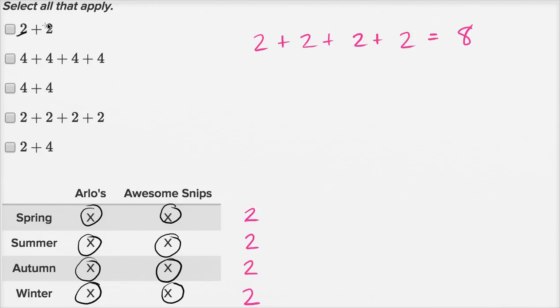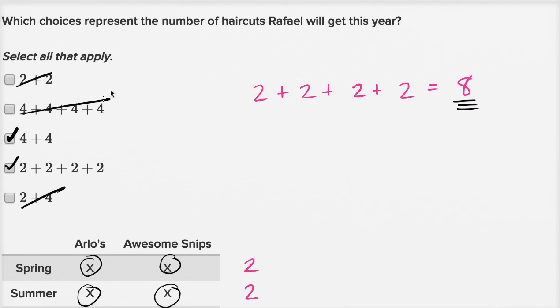Let's check each option. Two plus two is four — not eight. Four plus four plus four plus four is 16 — not eight. Four plus four equals eight — that's correct, so we check that one. Two plus two plus two plus two is exactly what we wrote, and it equals eight — correct. Two plus four is six — not eight. So those two expressions, four plus four and two plus two plus two plus two, represent the number of haircuts Raphael will get this year.